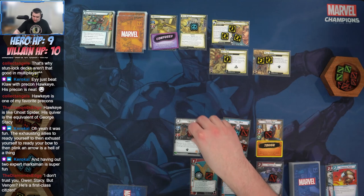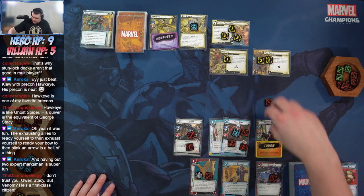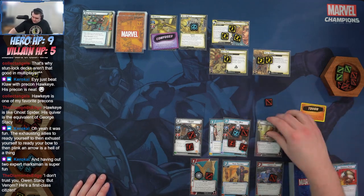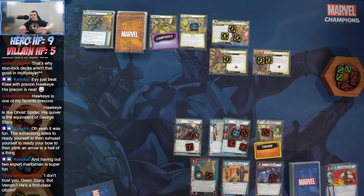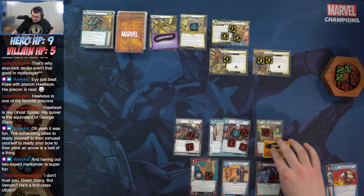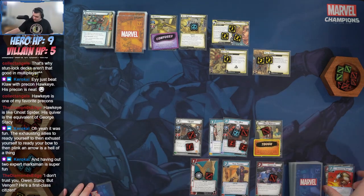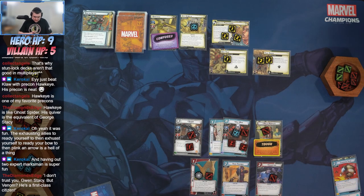Swing for five dealing damage to Sandman. Then flip down to alter ego — Venom is released on the world, he'll do his thing. Miles goes back to school, we don't need to do anything there. We'll shuffle Web Shot back into the deck.